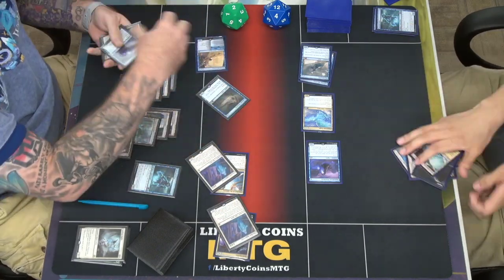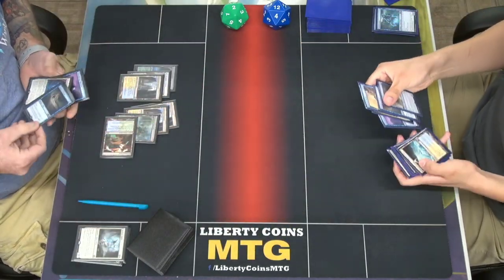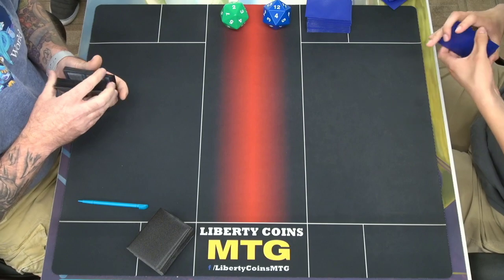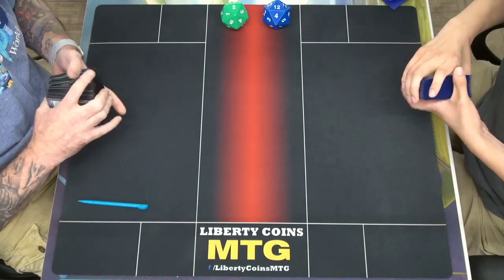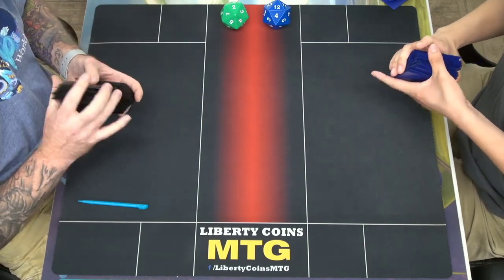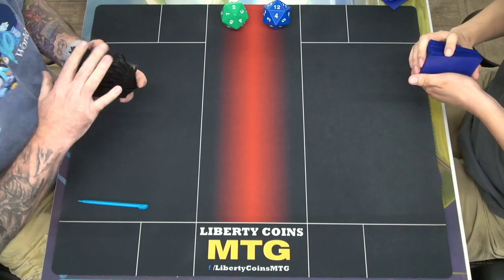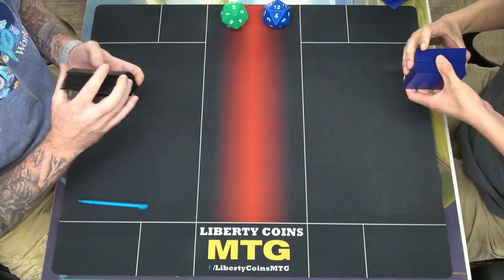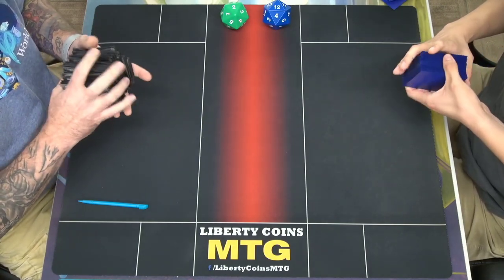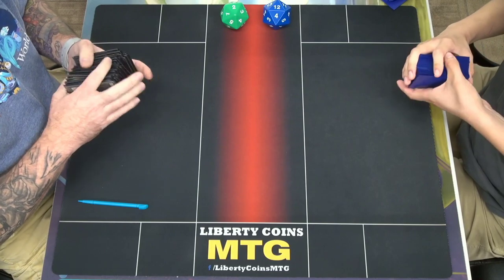Good game. That was a tough game — a lot of thinking there. Stable at two life. Coco does work. Could have been five life. That last block makes the big difference. If you have no cards in hand and I'm at five, I take the four. I was planning on killing two of your things there, so I didn't expect to die, but I completely forgot about you being able to sacrifice that. This is a tough matchup — definitely makes you think.